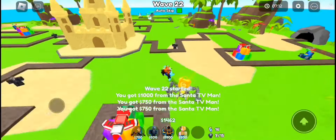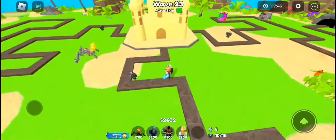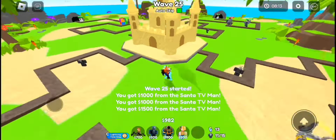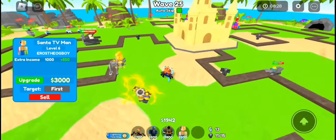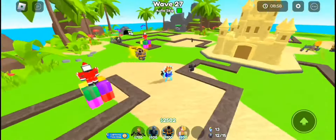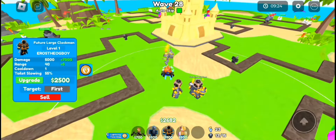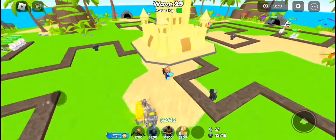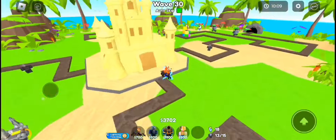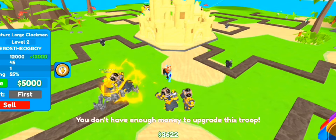Now upgrade all of your Santa TV man to level 6 and start placing down some future large clock man. You should also start upgrading your base to max level, so upgrade your farms, upgrade all of the future large clock man, and upgrade your base at the same time. Make sure to upgrade all of your future large clock man to level 4 only, because they deal the most damage per dollar used — that means they have high cost efficiency.